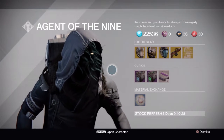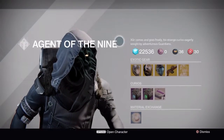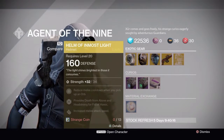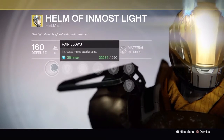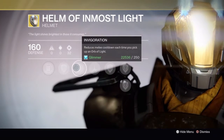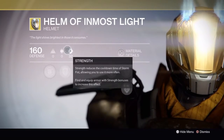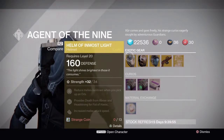I'm super excited — I hope he's selling some really good stuff for The Taken King. So Xur has the Helm of Inmost Light for the Titan, which gives you Rain Blows — increases melee attack speed — Invigoration, which reduces melee cooldown each time you pick up an Orb of Light, and Recklessness, which provides Death from Above and Headstrong for Fist of Havoc. It has 32 Strength and 160 defense.